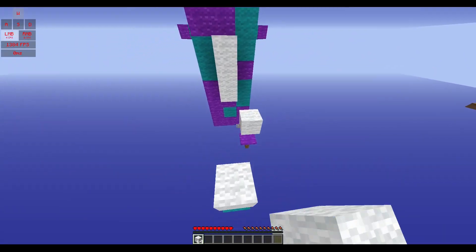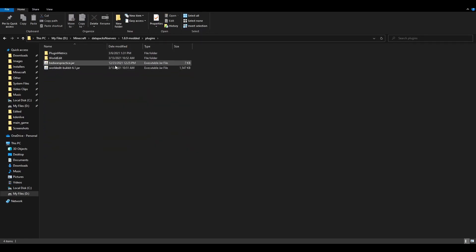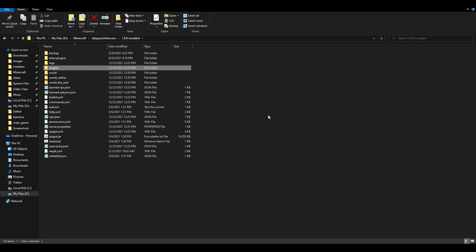Now I'm going to show you how to install the thing. Something very important is you have to have a spigot server for this, and some lower-end computers might not be able to run a server at the same time. So you might want to get a server host like Aternos or Minehut to run it for you, though even then it might be a little laggy. You have your 1.8.9 spigot server here, and you have the plugins folder, and you drop it in there. You start up the server by double-clicking on the jar file, and then you're done. I'm only going to be linking the jar file - if you want to learn how to make a spigot server, search up any tutorial on YouTube and you'll find it instantly.